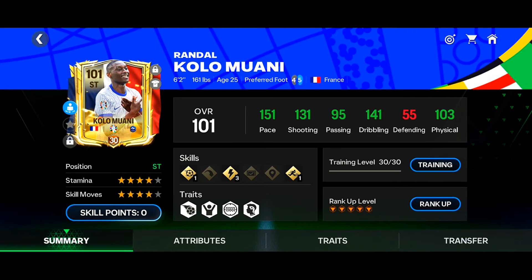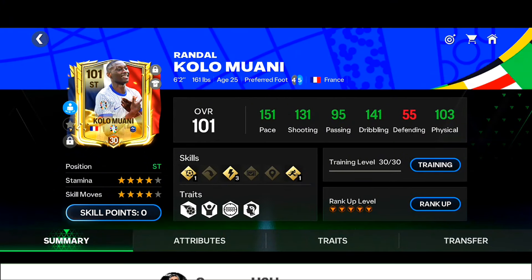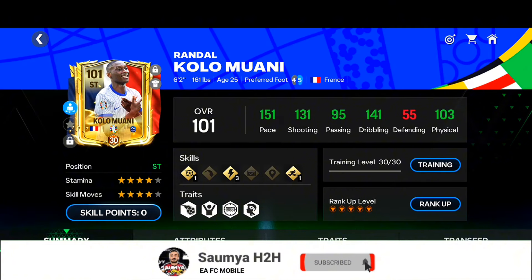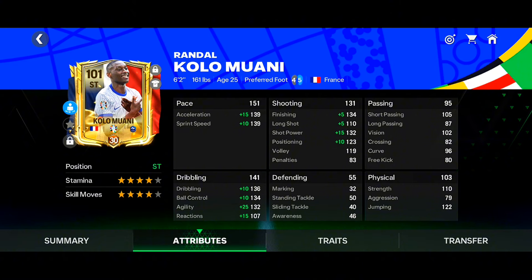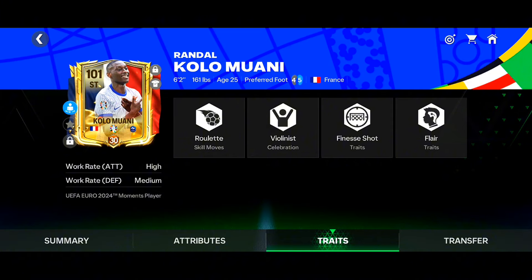Looking at the stats of max rank Kolo Muani at Level 30 Tuning: he has 151 Pace, which is very good for a striker, 131 Shooting, 95 Passing, and 141 Dribbling — very good. Physical is 103. The best part is his height — six foot two — which is excellent for a striker. The main downside is his short stamina, but he has High/Medium work rate with a Finesse Shot trait, very useful in head-to-head.